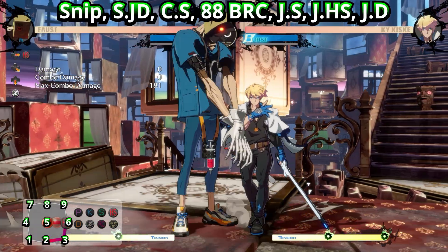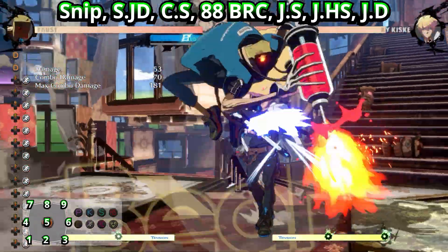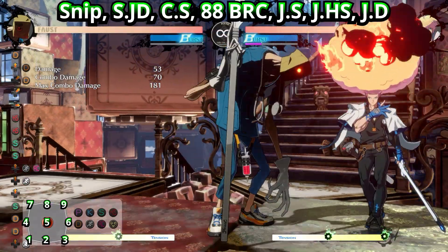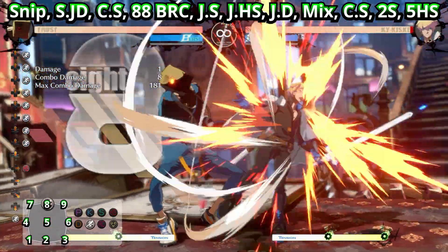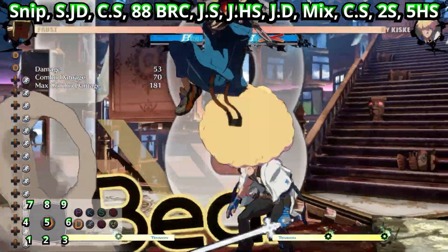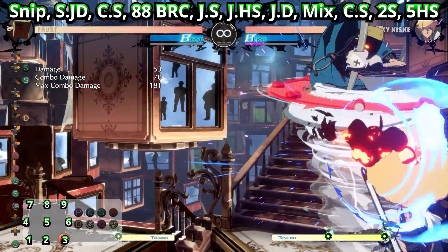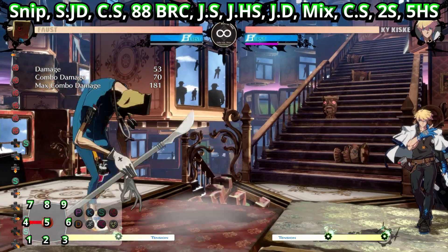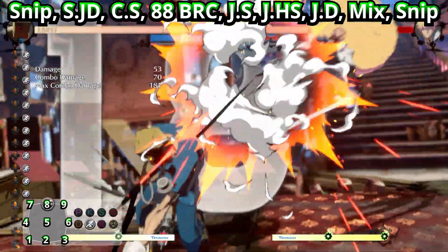You don't lose the left-right mix when you do safe jump H either — it's just delayed, it takes longer, because you have to get it off the close S jump cancel jump D. And it usually requires meter doing the safe jump H route, because Faust can't really get long enough combos without using meter to get the left-right mix with the scarecrow. So overall, I think safe jump D is better than jump H.